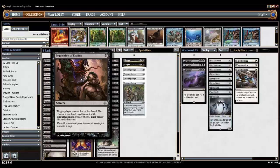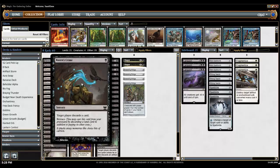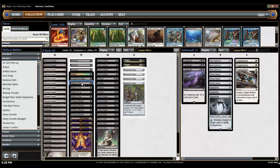Inquisition of Kozilek is very similar — you choose a non-land card with converted mana cost 3 or less. Those are our turn 1 plays. Also, Raven's Crime: target player discards a card. The cool thing about Raven's Crime is that you can use Retrace on it, meaning you can basically keep casting it from your graveyard as long as you discard a land from your hand. Typically, we want to have only about 3 or 4 lands in play, and that gives us a ton of other lands that we can keep discarding.